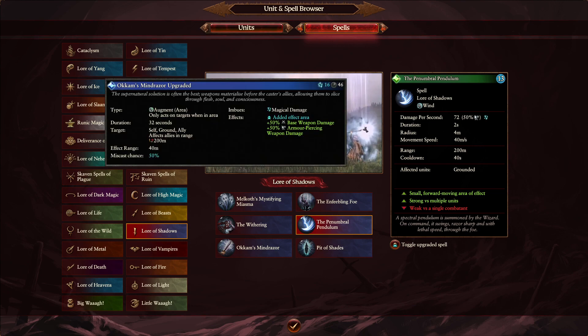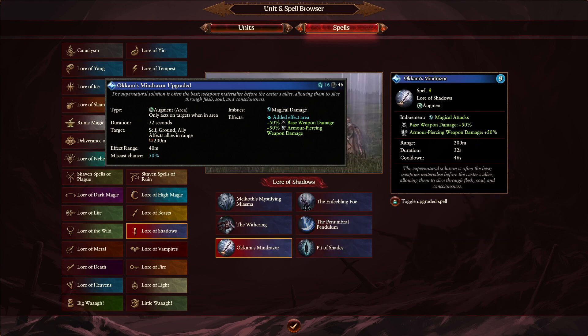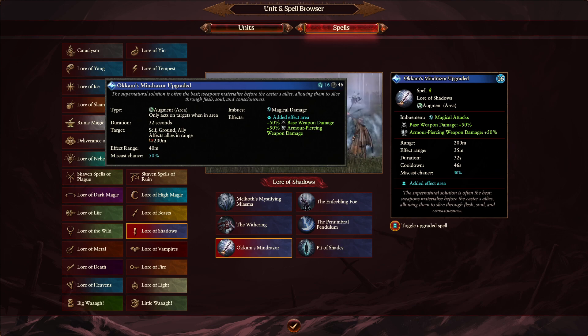The last Lore of Shadows spell is Okkam's Mindrazor, getting a debuff on the overcast — going from 40 down to 35 meters. There are 16 Winds of Magic. You didn't really see Okkam's Mindrazor much before, but you might see it more now with the magical attack boons that could help against all those Chaos factions.